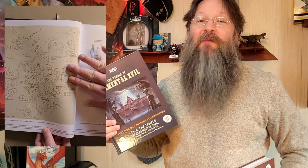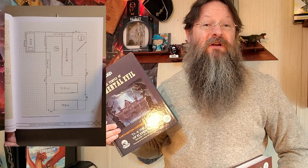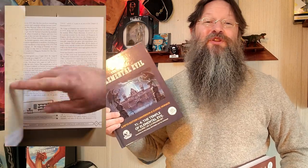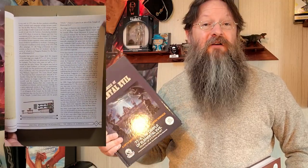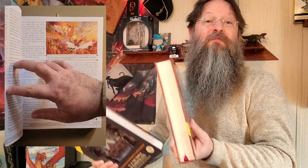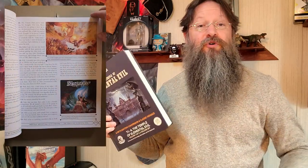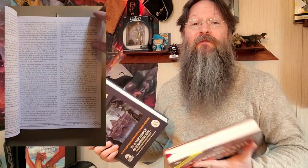The original T1 Village of Homlet module starts on page 46 of this book. Page 78 begins the Temple of Elemental Evil Adventure as it originally appeared in 1985. Starting on page 225 is the beginning of the 5th edition conversion, and it continues through to page 725. The two books are comprised as a volume, so the page numbers are continuous from the first book into the second. The original version covered a total of 147 pages, whereas the 5th edition counterpart covers a whopping 500 pages.